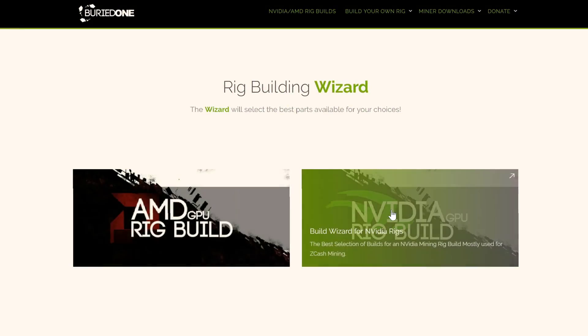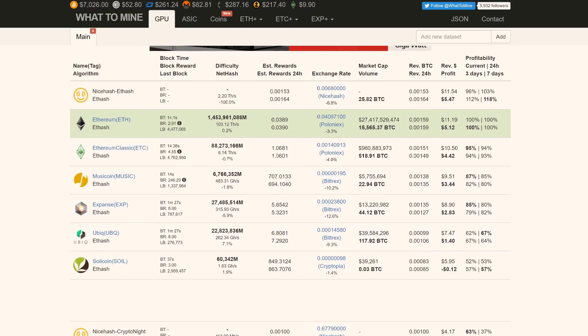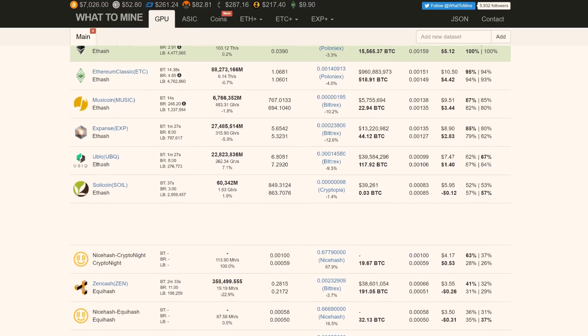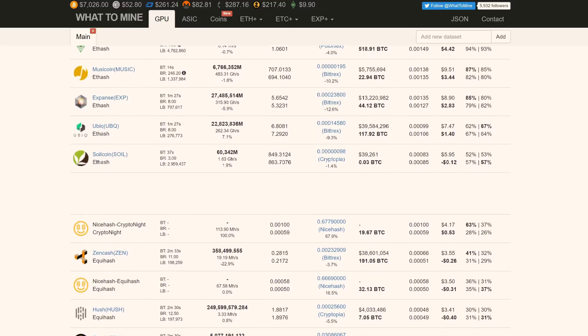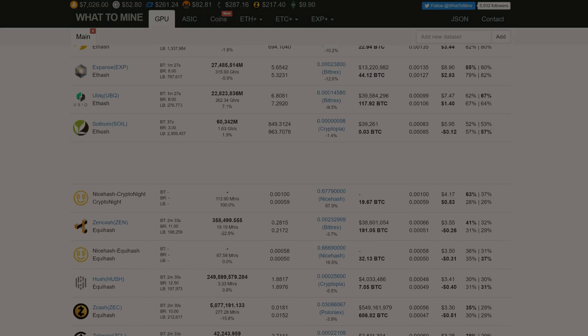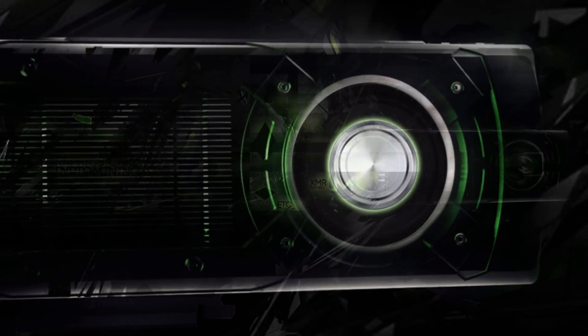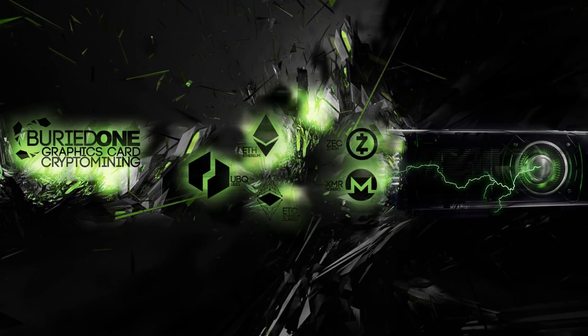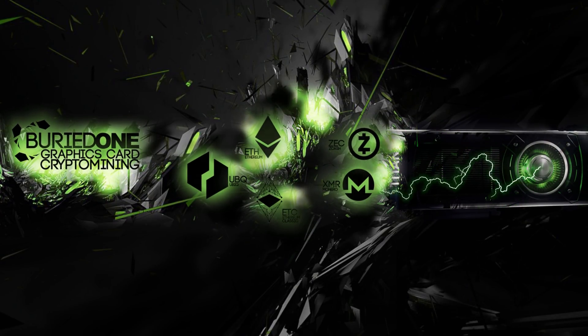AMD and Nvidia are better at mining on different algorithms, but which algorithm and GPU coin is better at certain types? Today's video will show you that in a really easy graph. We're going to make it really easy today — I'm going to split the screen into three different categories.